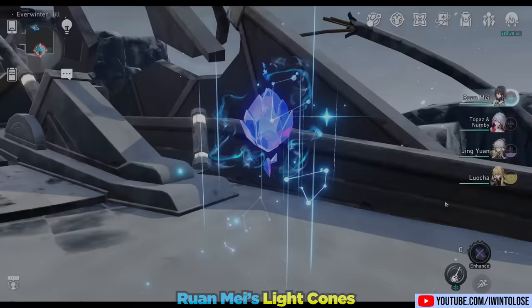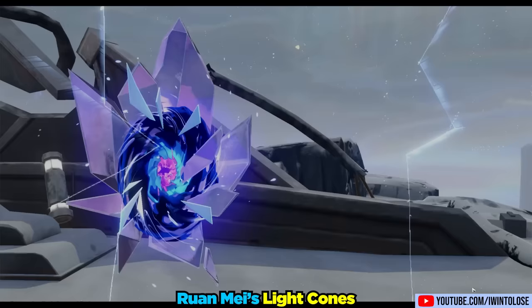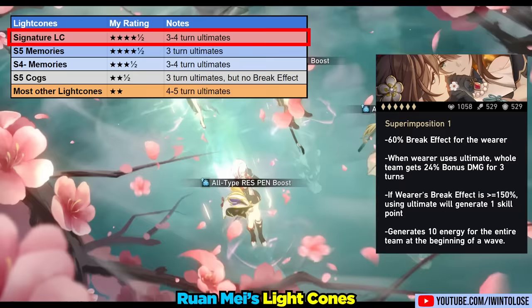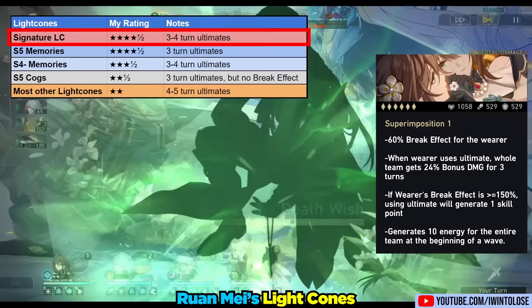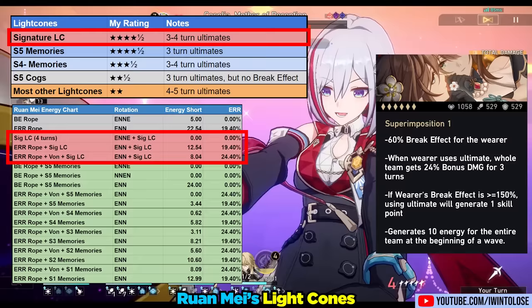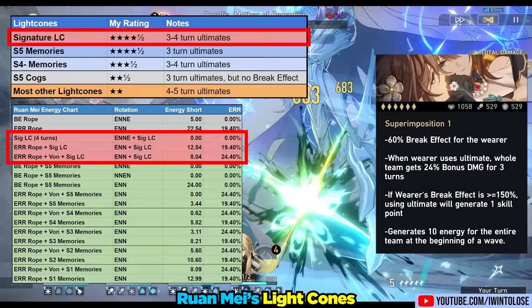Let's start with her light cones for the build section, because her relics are heavily dependent on her light cone selection. She really just has two main options. Her signature light cone, Past Self and Mirror, is basically an entire character in itself, providing bonus damage, an extra skill point when she uses her ultimate, and 10 flat energy for your entire team at the start of each wave. However, even with her signature light cone and maximum energy recharge, she is still 8.09 energy short of a consistent three-turn ultimate.